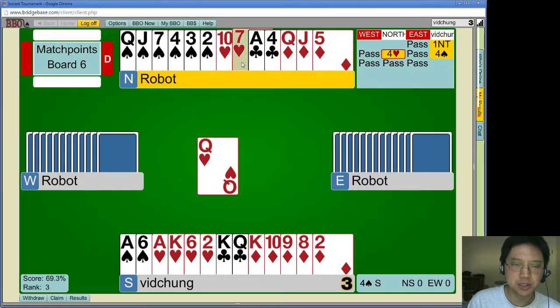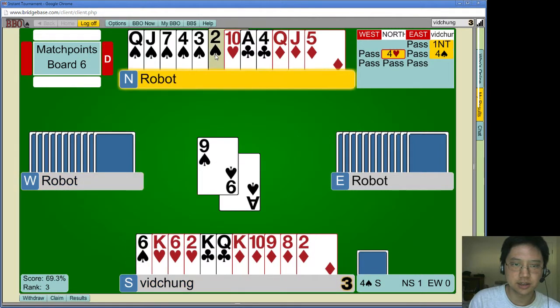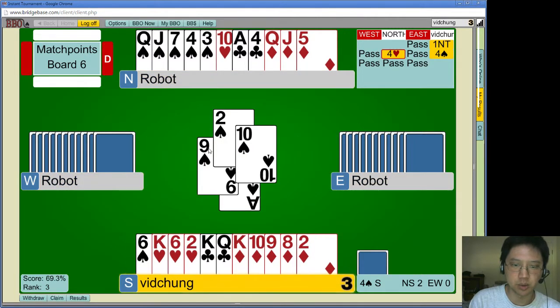It looks like I'm losing two aces here. If spades are breaking badly, I'll lose even more than that. Just cash the ace — the spade finesse. Running the spade queen has nothing to gain, because if the queen gets covered, it just doesn't gain. So playing the ace first gains better, because you can pick up stiff king.